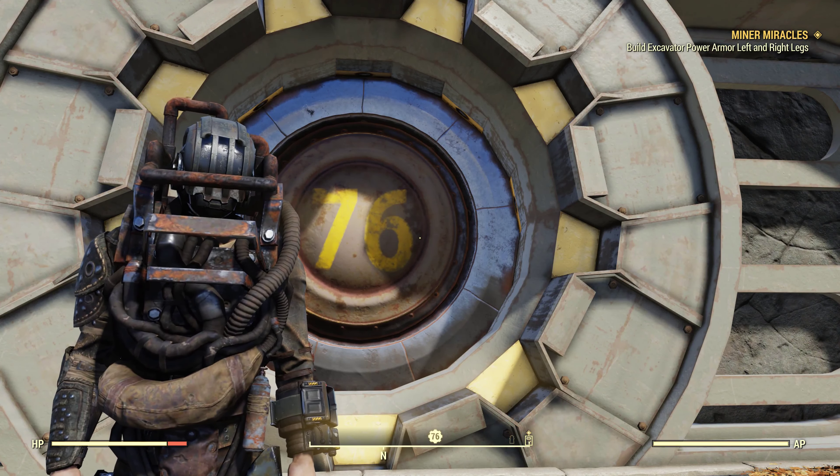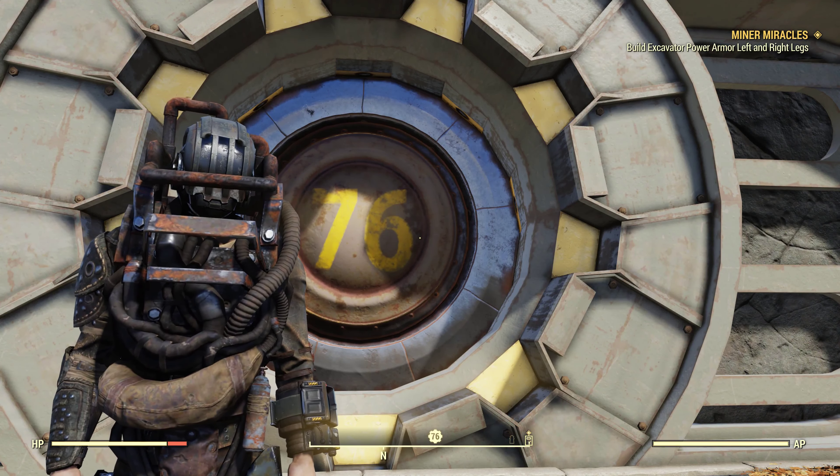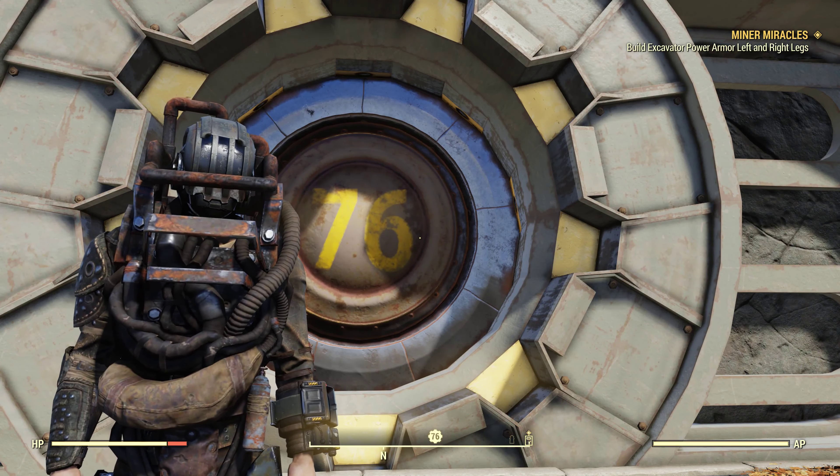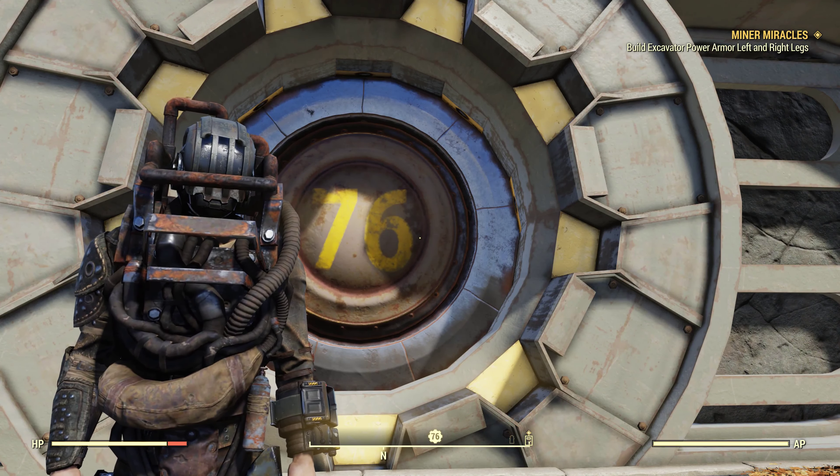Now you're going to need water, and the fastest way to get it — don't worry about rads — go right up to the water and just keep jamming collect. You're going to see my rads going up, but don't worry about rads because you're going to get Rad Away like crazy off the ghouls that you kill, and you're going to actually sell more than you actually use. I had none before, but you can see how fast you can grab it — I already have 55 in my inventory.